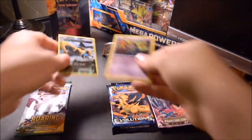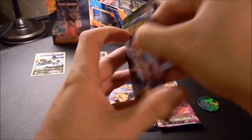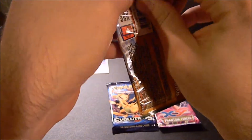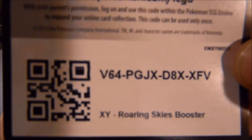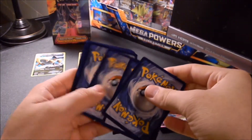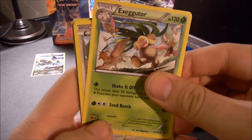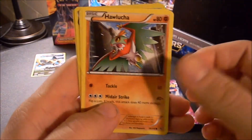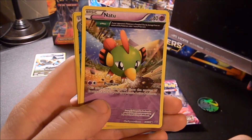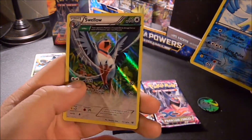Regular Rare Rayquaza. Next up, let's knock those out. Code cards. Fletchinder, Latios Spirit Link, Exeggutor, Meowth, Cascoon, Hawlucha, Joltini, another Natu, Reverse Holo Pelipper. And ooh - Holo Swellow.